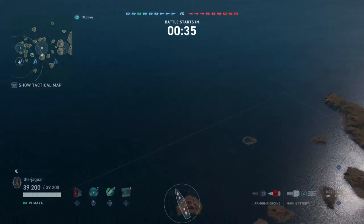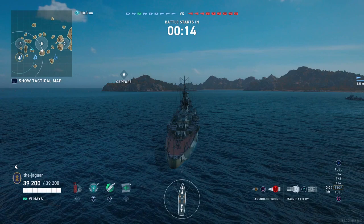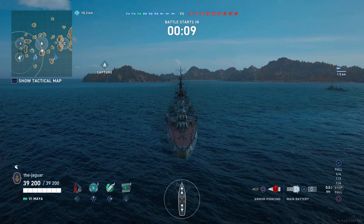Here we go — we are in Fault Line. We're going to check out the teams: three destroyers per side, Graf Spee, Pensacola, Myoko, Bayern, Dunkirk, and Colorado on the other team, with a similar lineup of cruisers, destroyers, and battleships on the blue team. The Maya will be available in the store starting September 11, 2023.